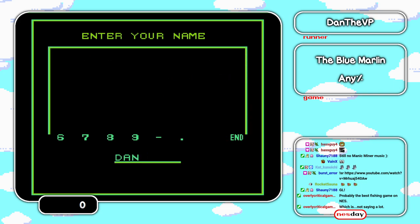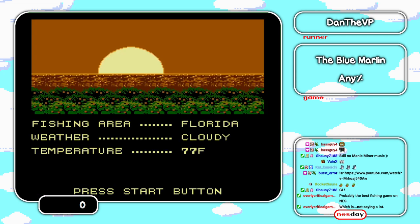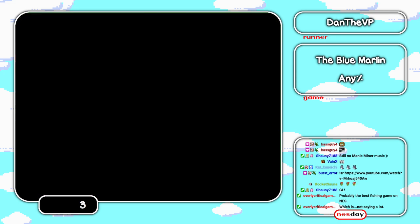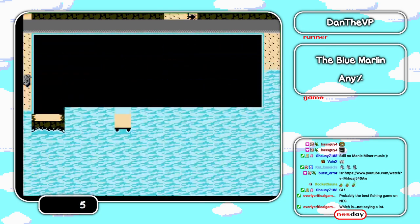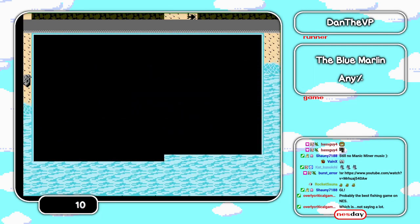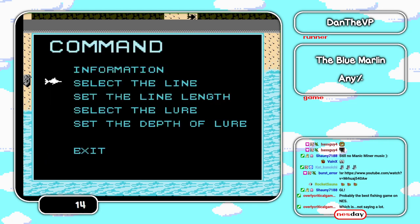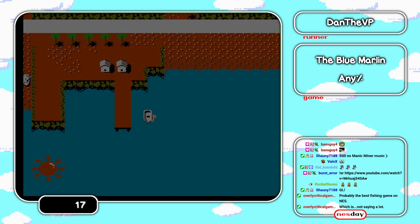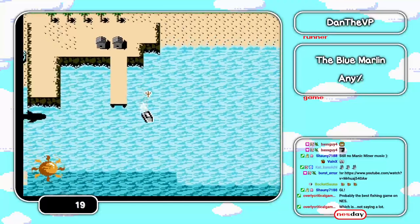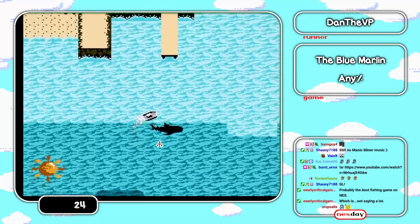Time is going to start whenever we start here — three, two, one, go. The object of this game is to catch some fish, and in order to do that we're going to need to change a couple of settings. There's all kinds of stuff you can do with your line, your lure, and your weight. And there's a glitch in this game that I only know about because of old game FAQs.